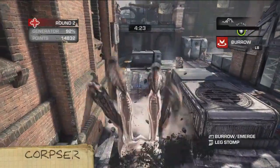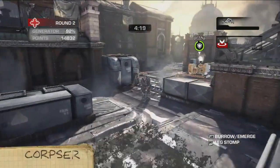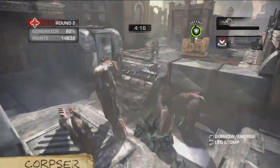The Corpser's armored front legs make it incredibly hard to kill. Even worse, it can burrow underground and duck right under COG fortifications.